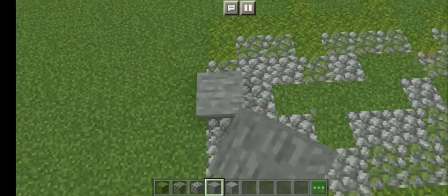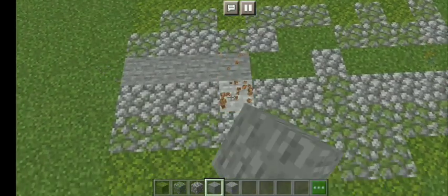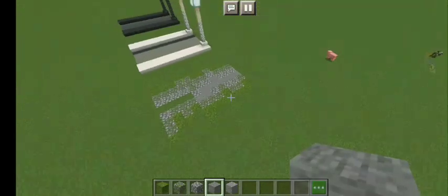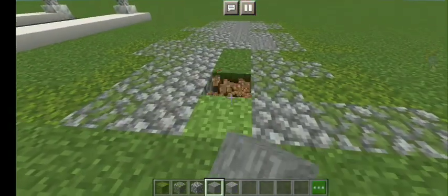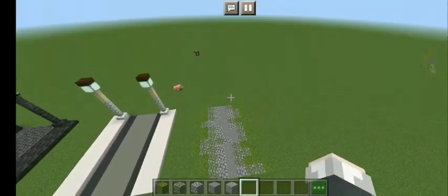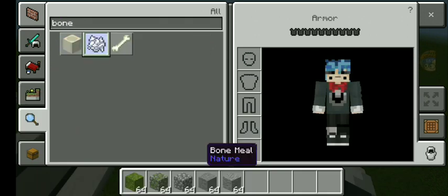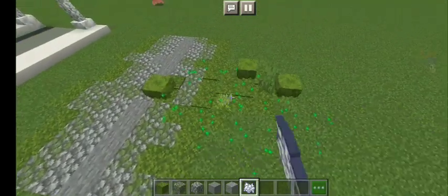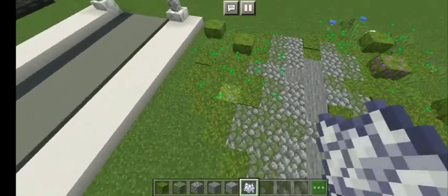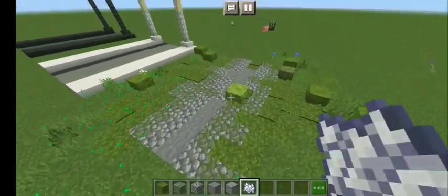After the mossy cobblestone you're gonna need cobblestone again for a gradient transition. Then after that you're gonna need normal stone and put them in the middle so it has a cool transition. Just look at that — that looks pretty cool. I really like the design and I use this quite a lot. If you want to decorate it you could also use bone meal and just place some plants down like this.